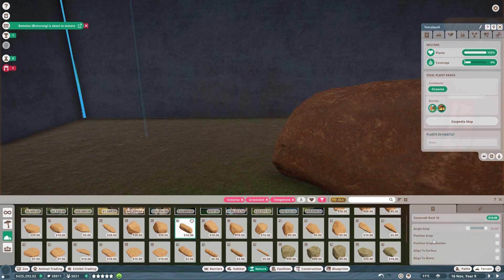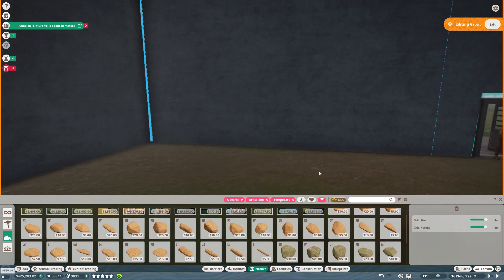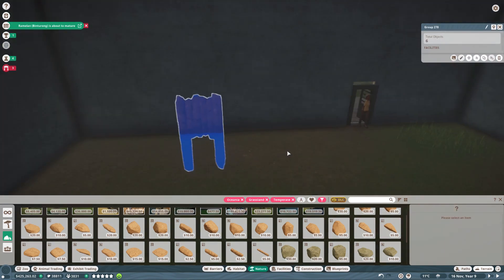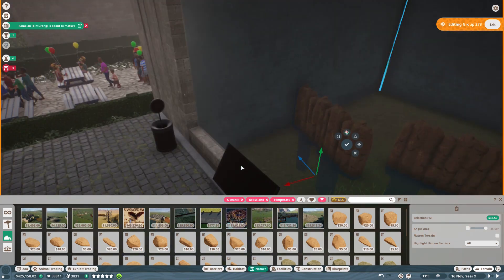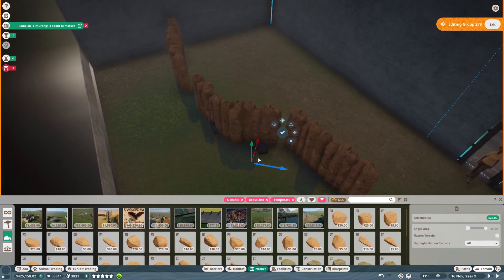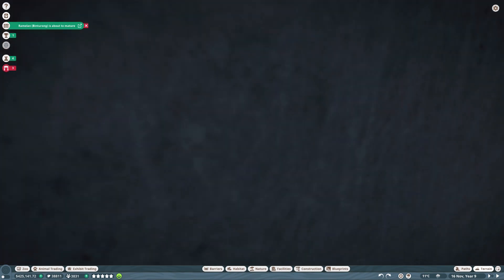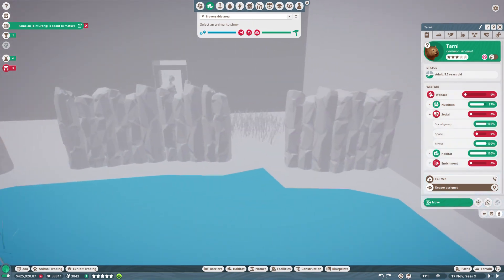I think the idea is good, but apart from it needing to be lower and having a ramp, I think it's too thick. So let's try that one again. Yeah, that's gonna work, I think. Now before we put a roof on it, let's check the traversable area and see if they can actually walk through these things. None of them can, actually.